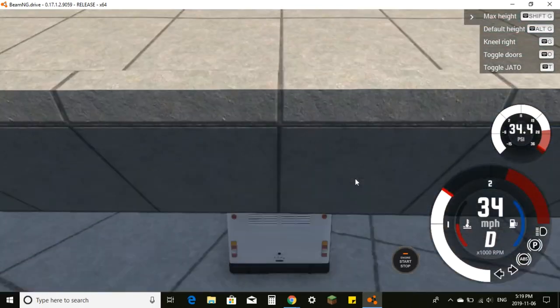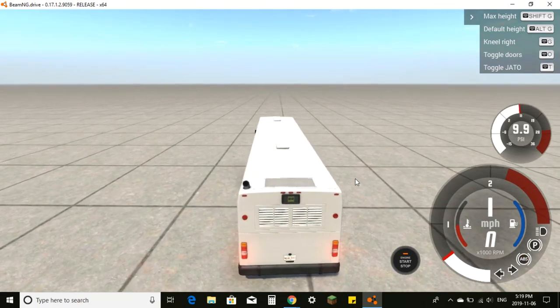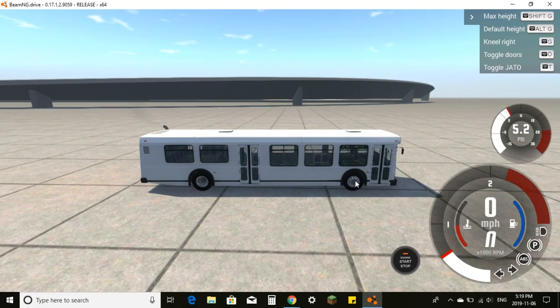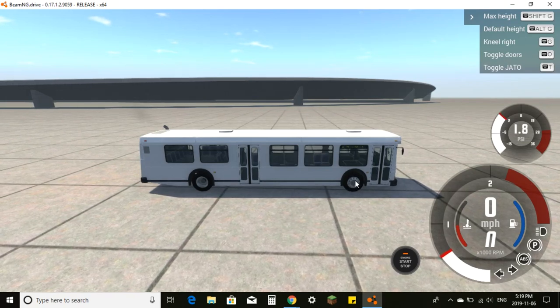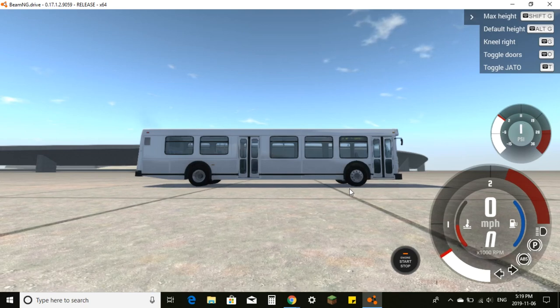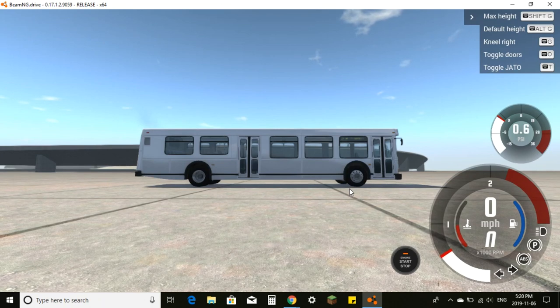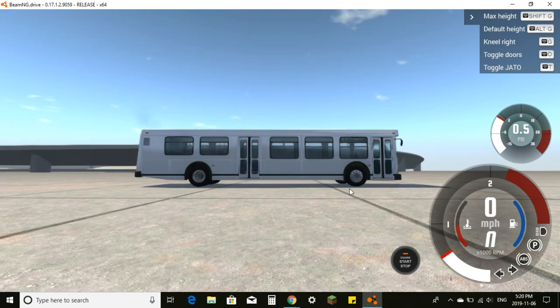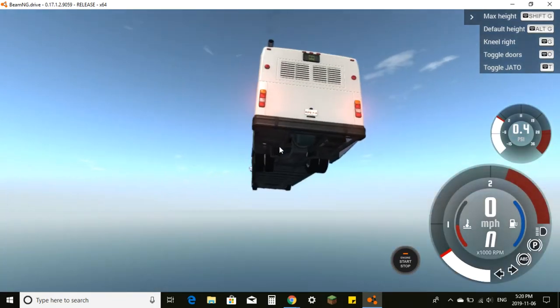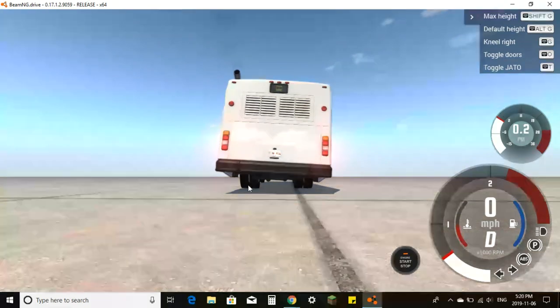We just fit through there — perfect. The bus has a kneeling feature. Press Shift+G to go to maximum height, Alt+G to go to default height, and just press G to make it kneel towards the side so passengers can get on easier. You can definitely tell when the bus is kneeling. You cannot drive the bus at all when it is in this kneeled position — probably for safety reasons.